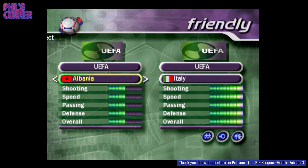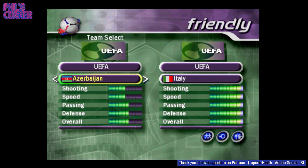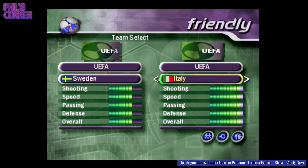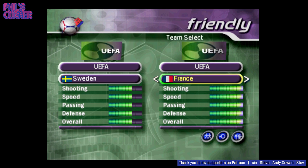Let's start with a couple of international teams. This is of course a game based around the World Cup. Let's pick a good team for 90s kits — we've got a lot of options. Let's go with Sweden. Sweden had a great Adidas kit at this time. And we'll go against one of the big boys — let's go against France, who won the World Cup in 98.